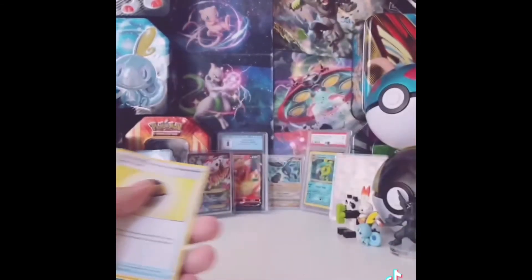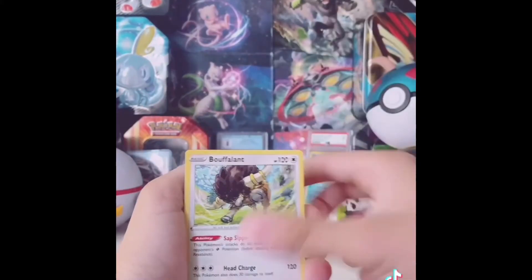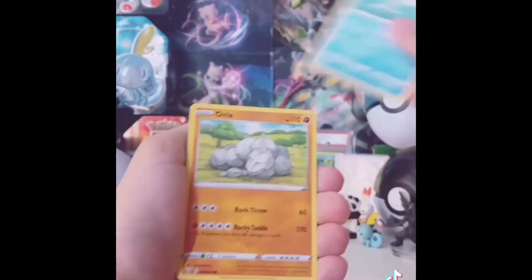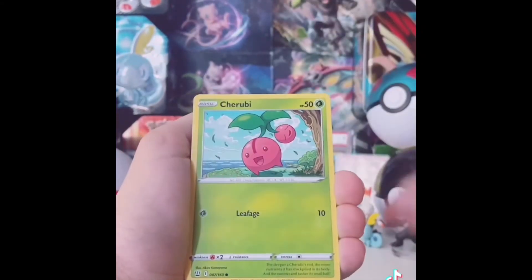Here's the code card for you guys. Here we go — 1, 2, 3, 4. Energy. There we have it. Level Ball. An Onyx there. Mawile — that's a really cute art, actually.